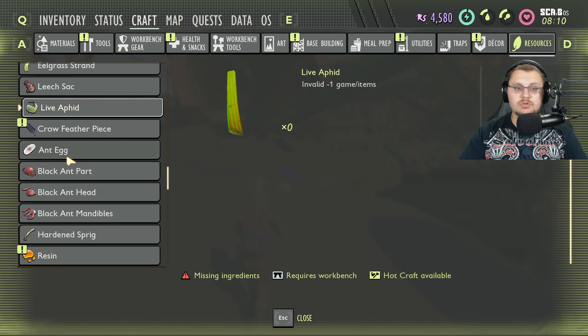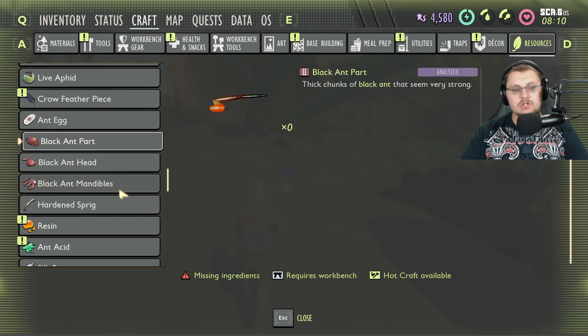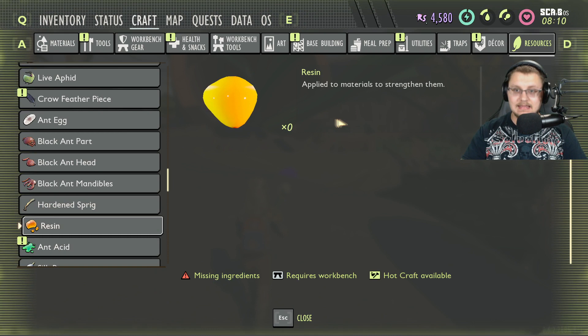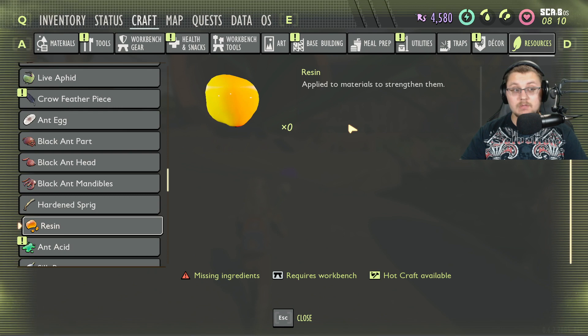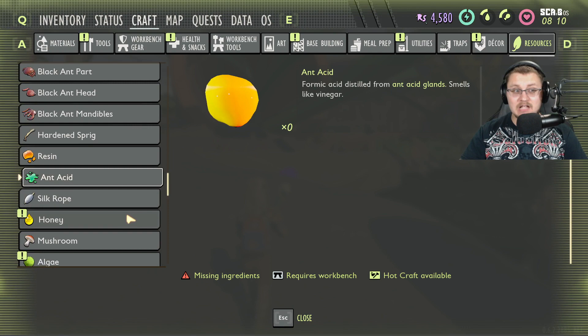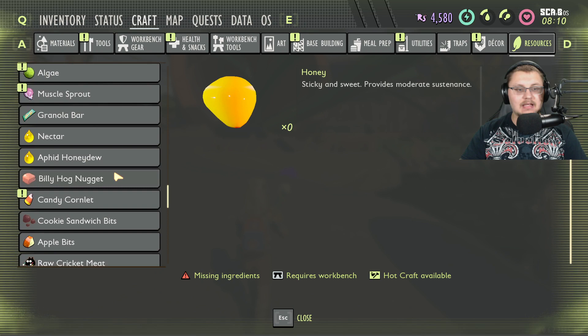We have black ant parts — black ant mandibles, head, and parts. We knew those were coming because of the black ant armor. Hardened sprigs are reinforced with resin — super sturdy — and resin is right here too: applied to materials to strengthen them. That's a cool new way to upgrade materials; maybe there'll be an upgrading system for our armor in the future. Ant acid is also here — formic acid distilled from ant glands, smells like vinegar — so black ants might spray something at us at some point.